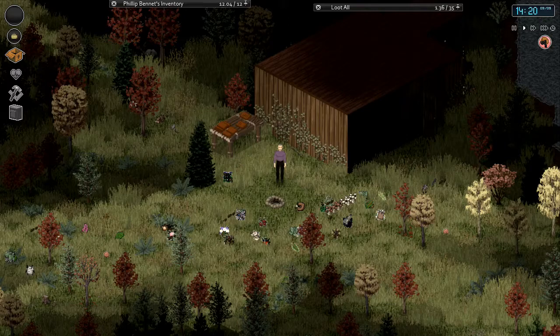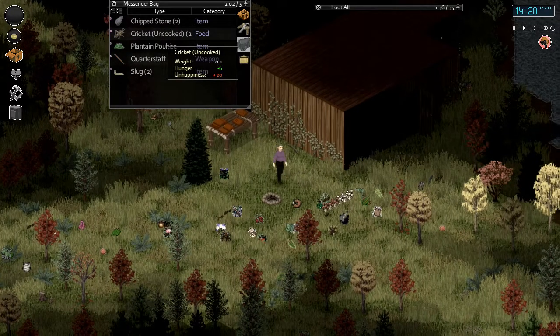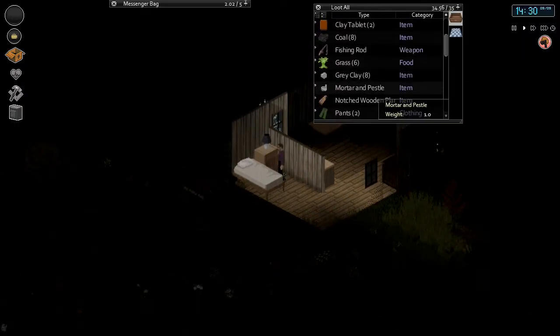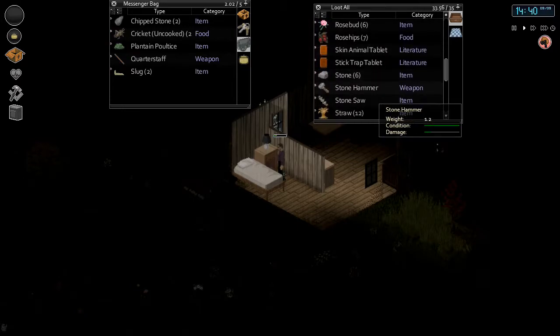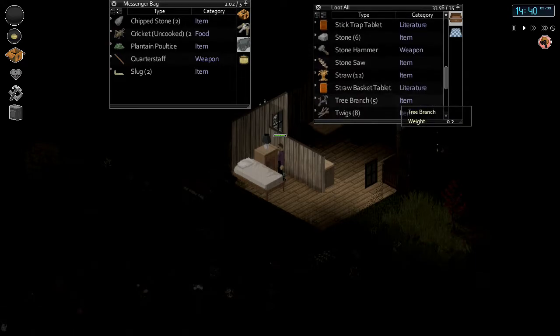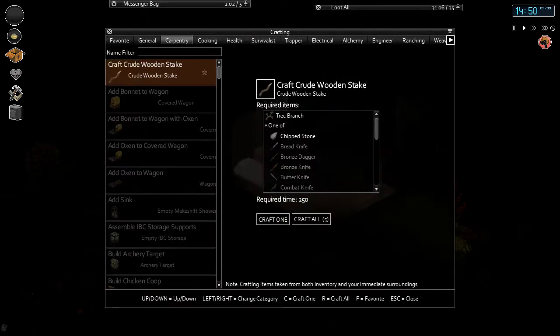I'm bringing you back now because I did find a few chipped stones - just two - which is fine, that's enough to do what we wanted to do. I still have our stone saw and I want to check out if the mortar and pestle glitch is still a thing. We also have our stone axe, stone saw, and stone hammer. I want to make a wood stake - I'm using two bags right now. I don't think using a chipped stone would consume it, but I want to try. It says I could craft five, but I just want to craft one.